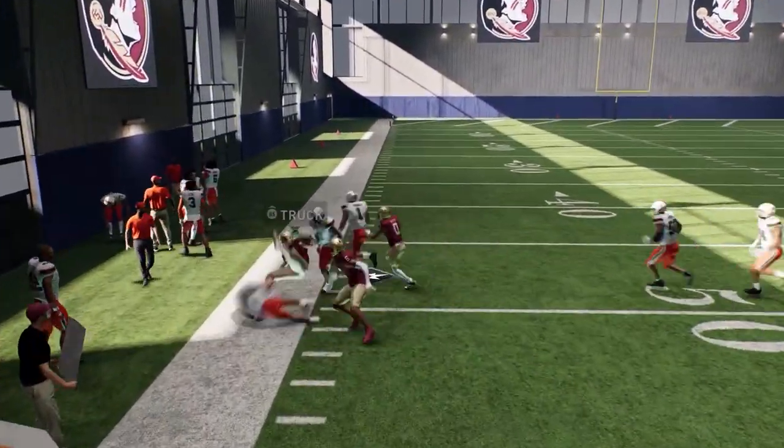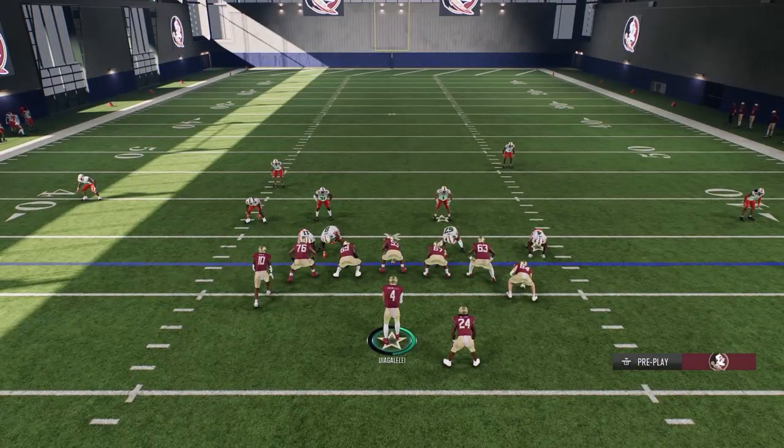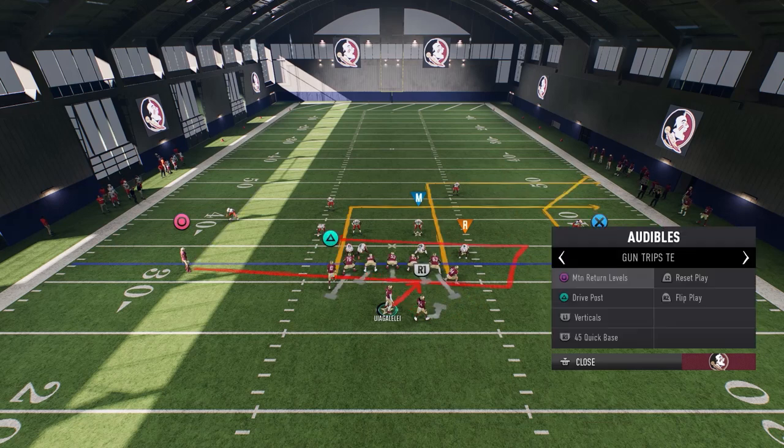If we make somebody miss we turn that into another big gain. I see the cornerback is on their left hand side, so they are playing this offense like that is the strength. Now I'm going to come right here - it's not that good of a run, so now we can go into like Seattle.